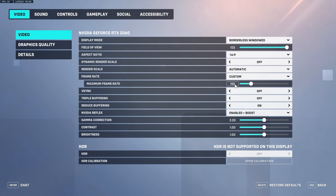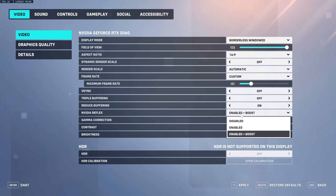If you have a 240Hz monitor, go around 250. If you have a 360Hz monitor, put it around 360 to 370 — but if you're doing that, you must have a godly PC. V-Sync is off, Triple Buffering is off. Reduced Buffering I have on — I haven't really noticed if it helps or not, but it's supposed to help, so I'll keep it on.